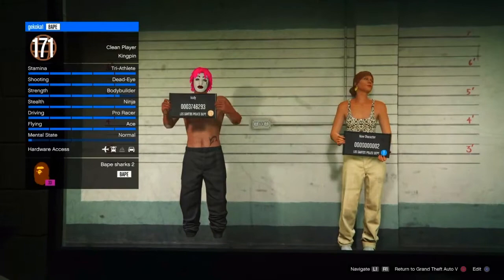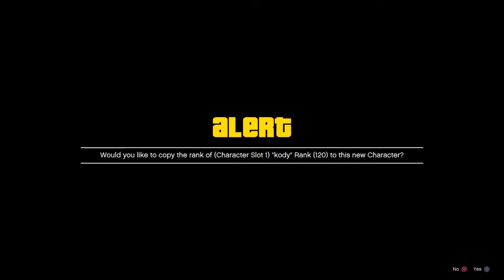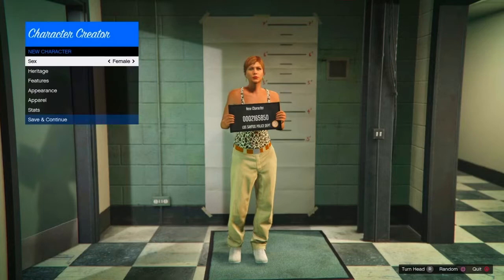From there, go one to the right — not your main character but your second character — and click X on them. Make sure it is a woman. If it isn't, change your gender to female, or if it already is just save the character and give it a random name. It doesn't matter because you will be deleting this character later in the glitch.